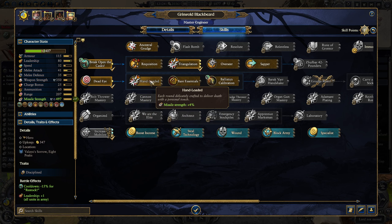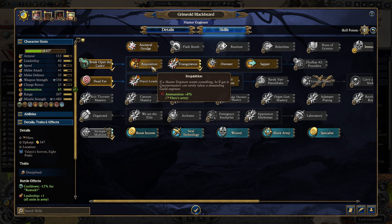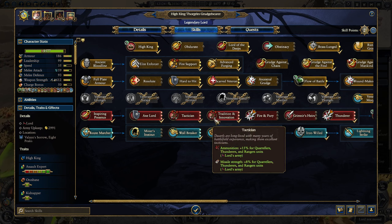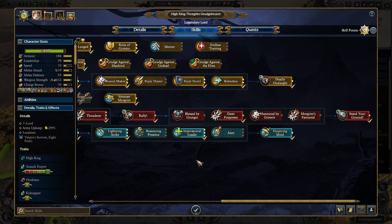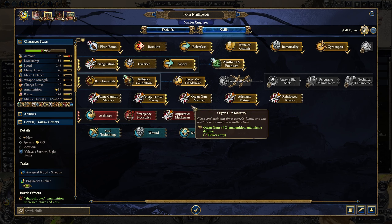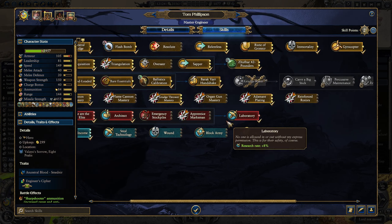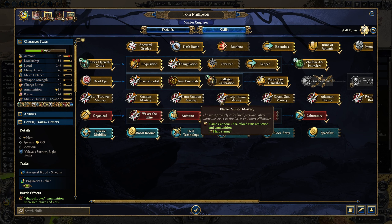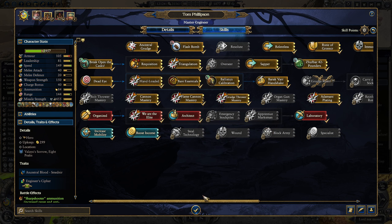Oh my god, Skyhammer Gyro bomber! And we solved the grudge. Hell yeah, shout out Valaya, she'd be hooking it up. Now we go for vigor loss reduction for the whole army - absolutely. Another point boosting our cannons' range, ammunition, and missile damage. We'll start going for our flame cannon even though we don't have one just yet.